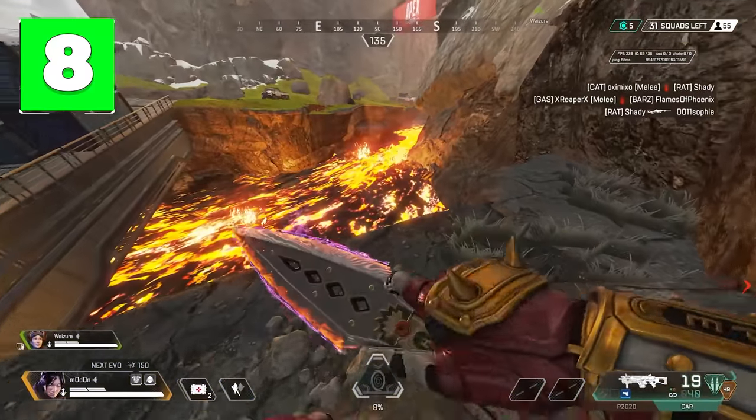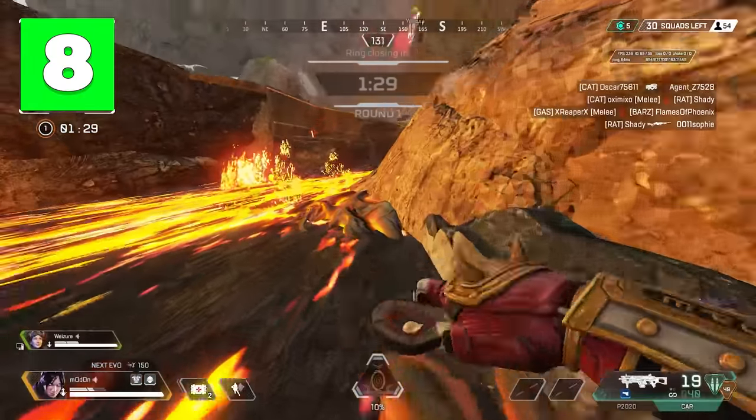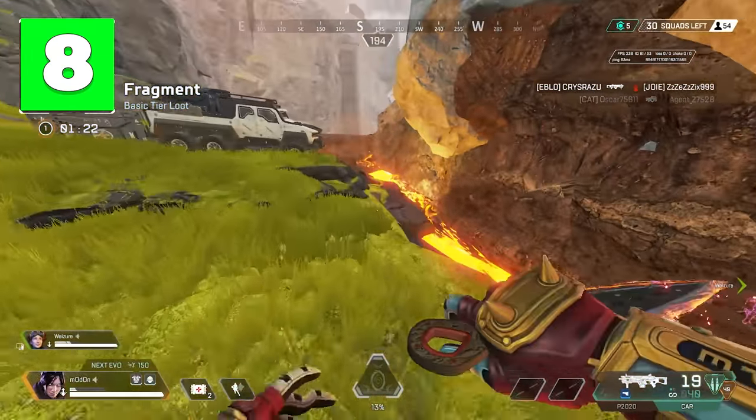As for the changes to World's Edge, there is no longer an updraft coming out of the lava in Fragments. This means that you can jump into the lava and survive — there are even small islands you can stand on — and you can even tank some damage if you're trying to escape or surprise an enemy.